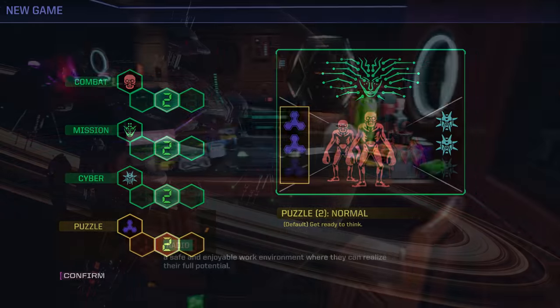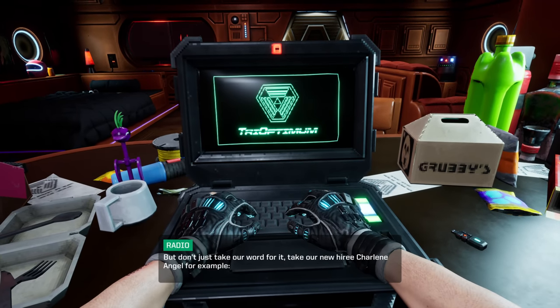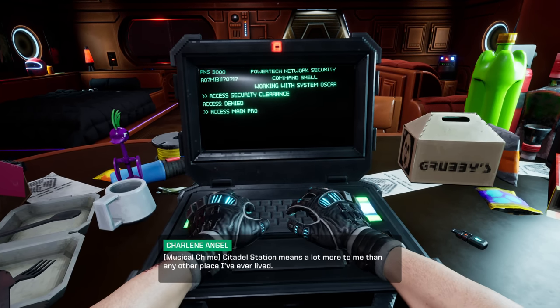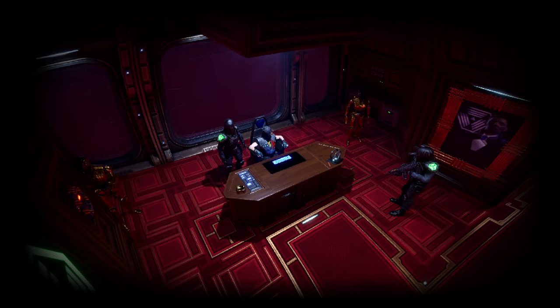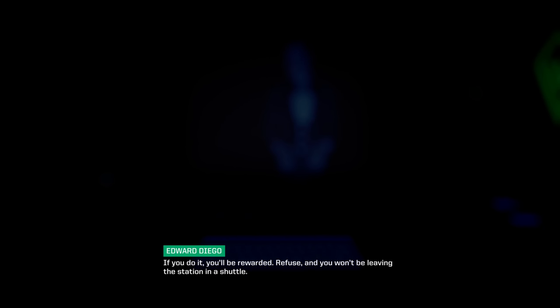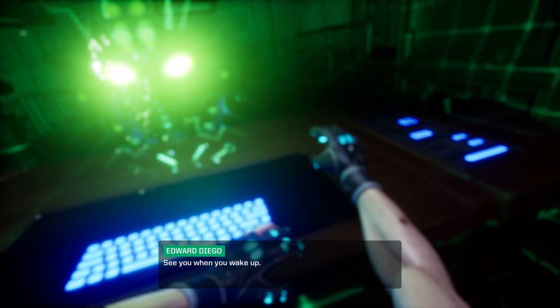Let me talk a bit about the story. We play as a nameless hacker — no character creation. Our character was trying to hack into a company called Trioptimum to find information about an implant, gets caught, and is brought to Citadel Station in orbit around Jupiter, a research station. The man in charge, Edward Diego, asks us to hack into the station's AI and remove its ethical constraints in exchange for the implant. You do this, and are then sent to medical to receive the implant before being put into a healing coma.